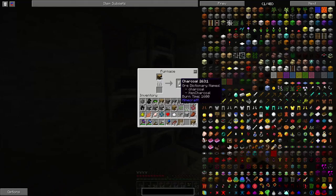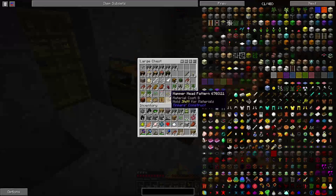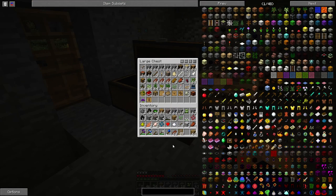I made some charcoal. I'll put it in my chest that is almost full. We need to get something that'll help double things.